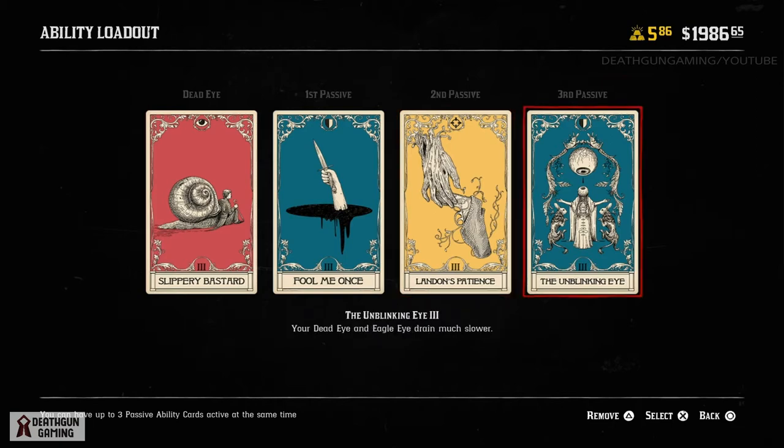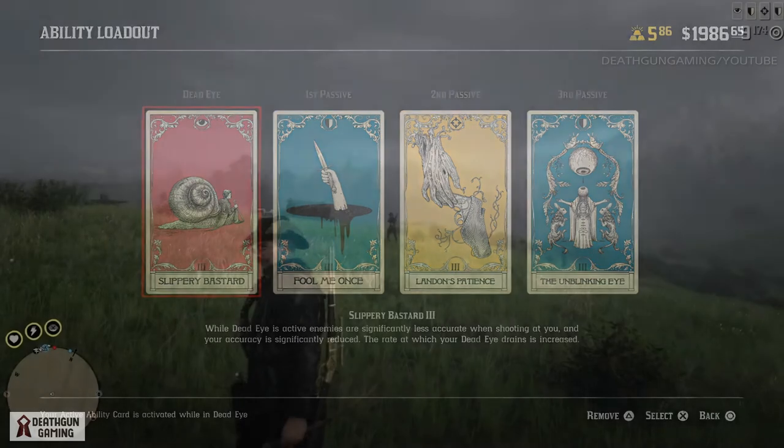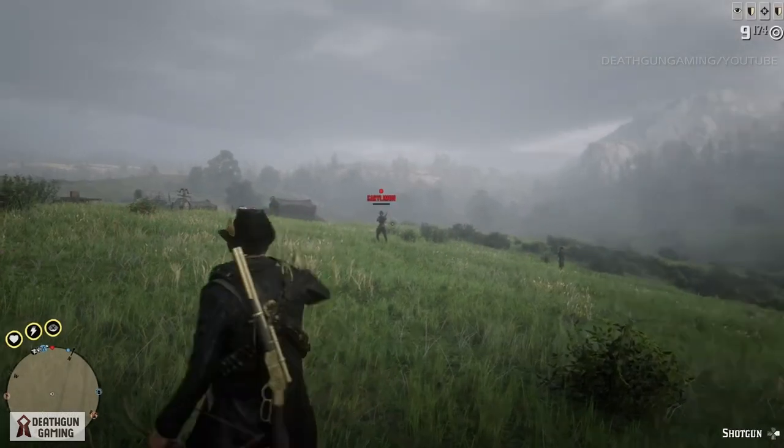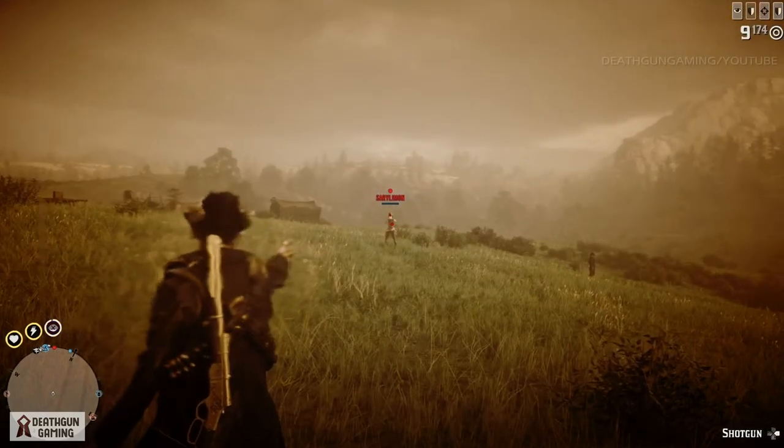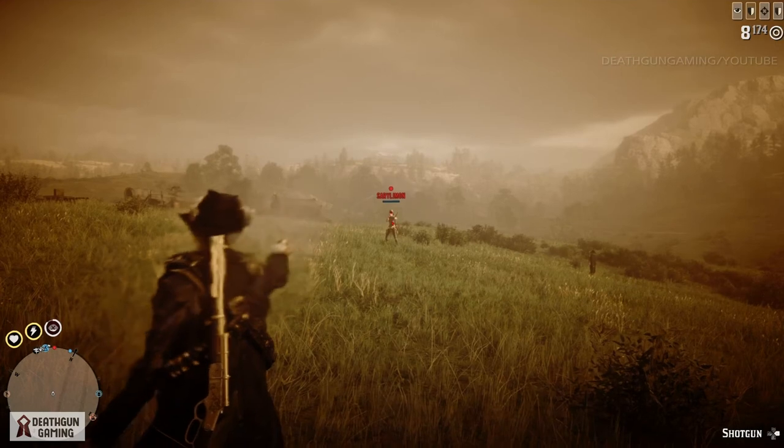Then we have Landon's Patience: waiting up to 15 seconds between shots significantly increases your damage. Since we're going to be using a weapon that does not fire incredibly fast, this card works very well. And the Unblinking Eye: your Dead Eye and Eagle Eye drain much slower, making it so Slippery Bastard lasts much much longer.